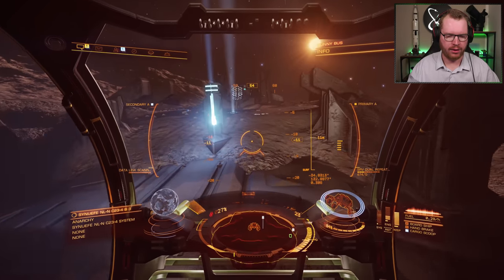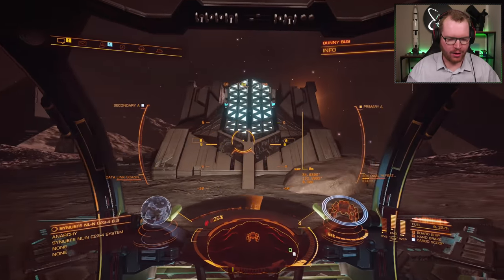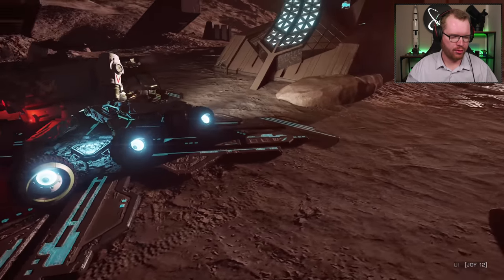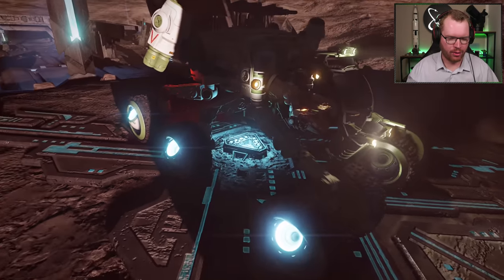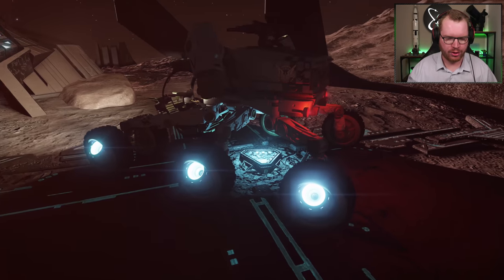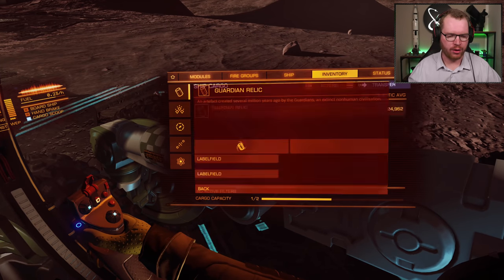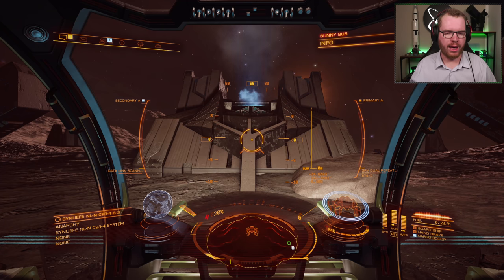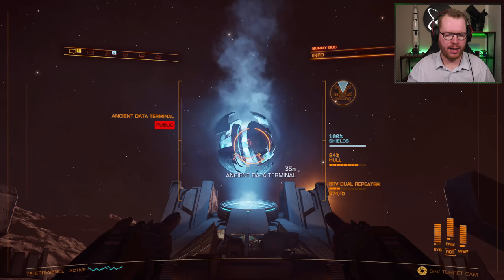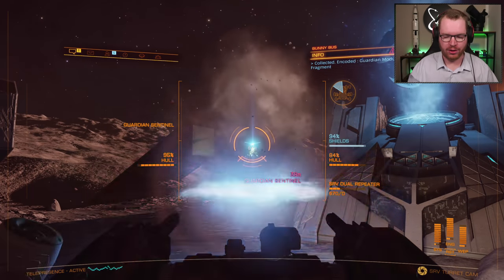Once all pylons are activated and sentinels dealt with, drive up to the altar and you'll see it is now active. Park your SRV so it's pretty much over the central triangular hole — use the external camera to see it, and position the SRV so the hole is between the two middle wheels. Then go into your inventory, find the guardian relic you picked up earlier, and jettison it. Doing so will activate the altar, and out of the altar will come a beautiful orb. In turret mode, target it and give it a good scan — this gives you your module blueprint. You only need one of these, but it will also spawn more sentinels.